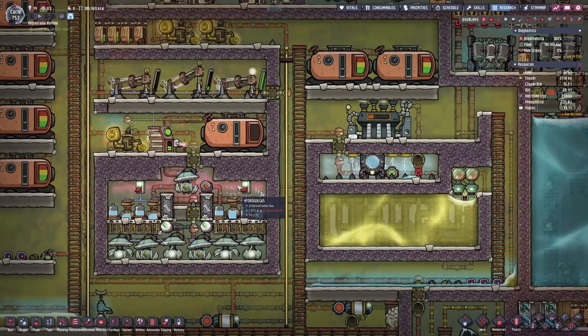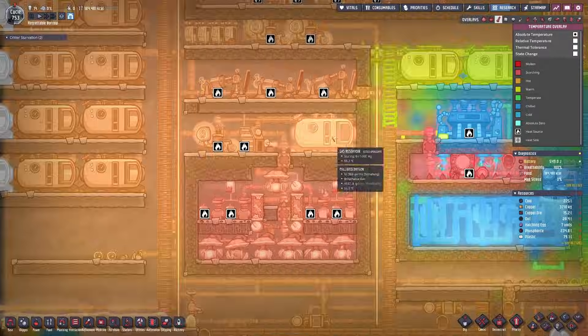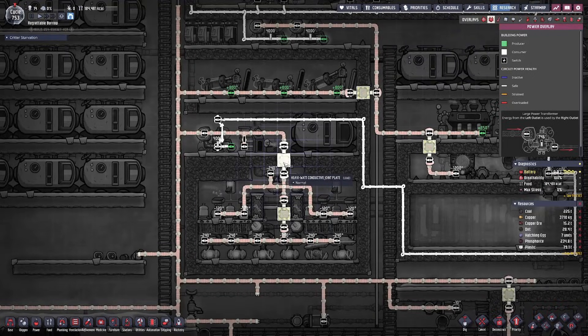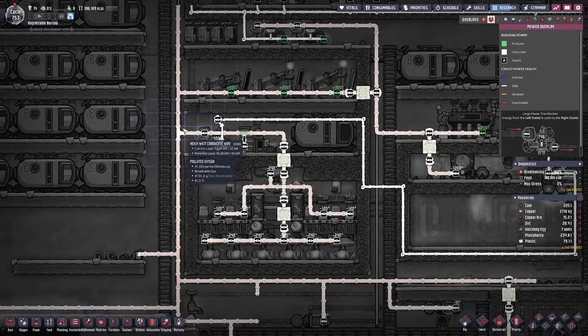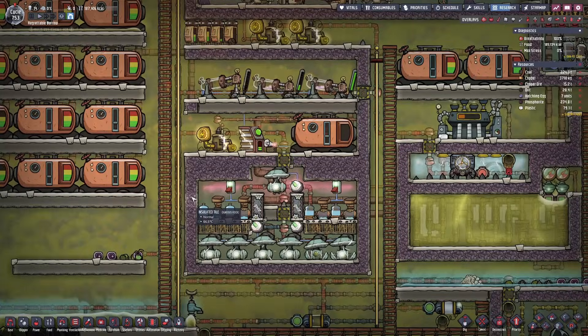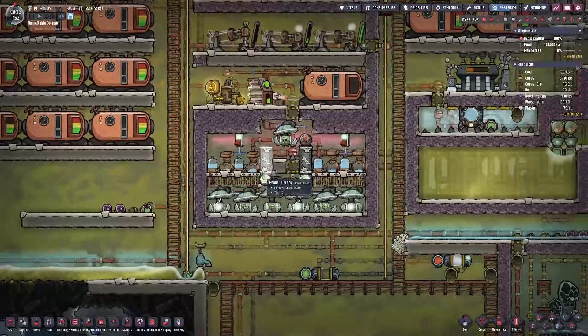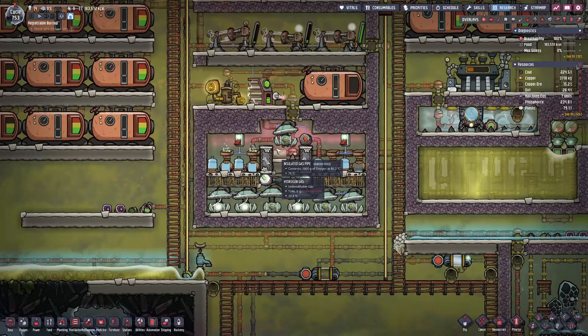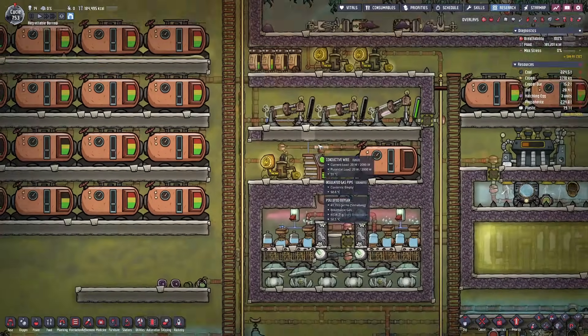This video is strictly going to focus on building the SPOM. Just for a quick overview, the SPOM I'm using in this tutorial actually doesn't qualify as a SPOM because it is not self-powered entirely — it is tied into the main electrical grid of my base. I prefer to use the SPOM in this way because I have a lot of extra hydrogen that I store for later use and I don't use any exploitative methods to store the hydrogen.